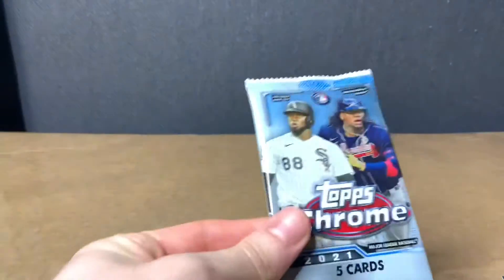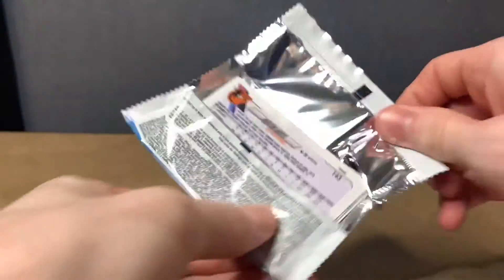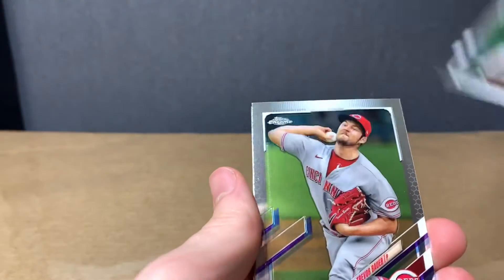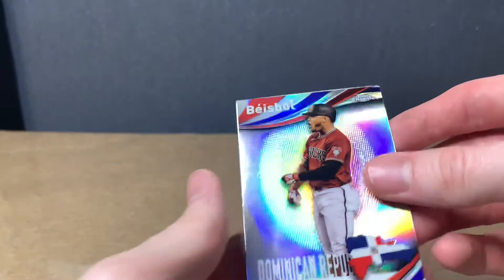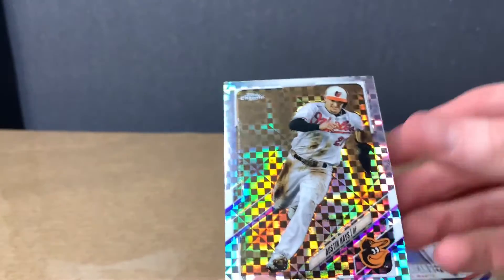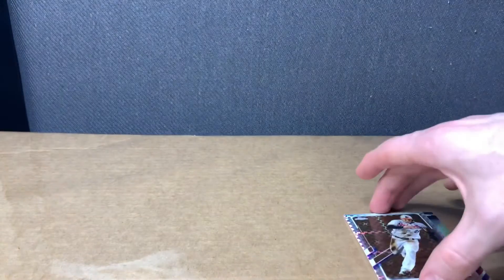Little last pack magic — let's see if we can pull an auto out of one of these. That auto rookie would be crazy right now. Willie Adams. Trevor Bauer. Bobby Dalbec. Cattell Marty. We got Austin Hayes.